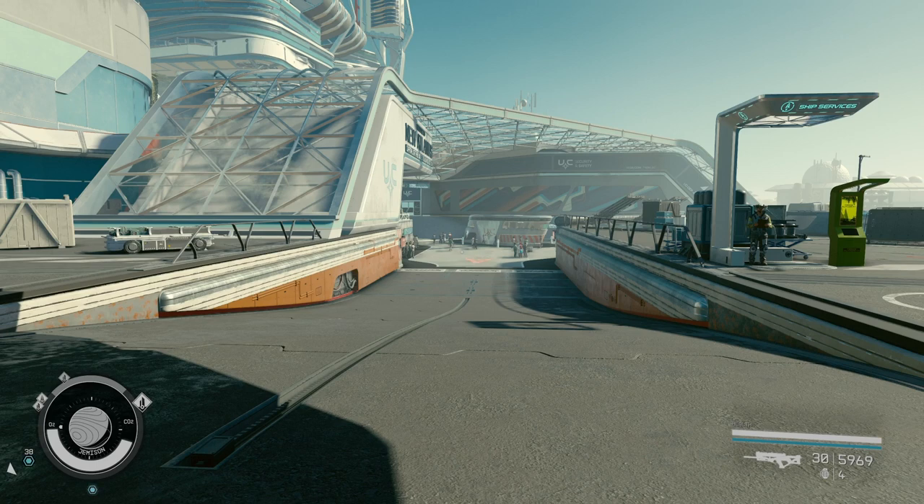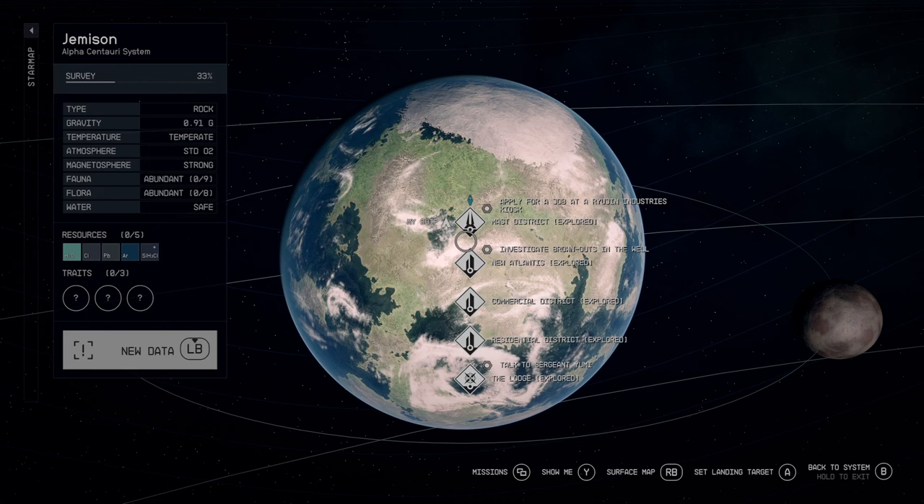In this video I'm going to show you how to get to the well, which is an underground part of New Atlantis. Unlike other parts of New Atlantis, you cannot fast travel to the well — as you can see, the well is not listed in the fast travel menu. Instead, just select New Atlantis, which is the New Atlantis spaceport, because that's the closest option.